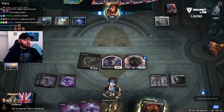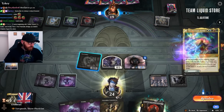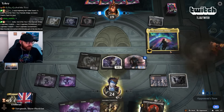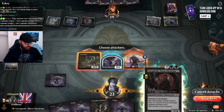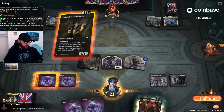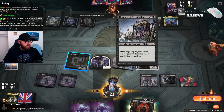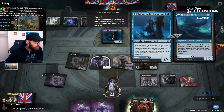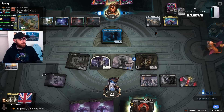It lets us get in for a bit of pressure, and every bit against these seeker piles — every bit of damage we can get through is going to be quite important. We need to do some scrying though, if they just go for the bridge, hopefully we can find a removal for it. The problem is scrying gives up a draw — forget that, let's just play Yoggers. Shrines... Kosima. Okay.